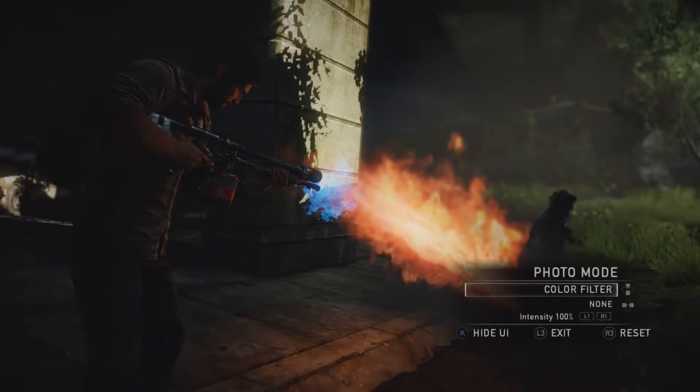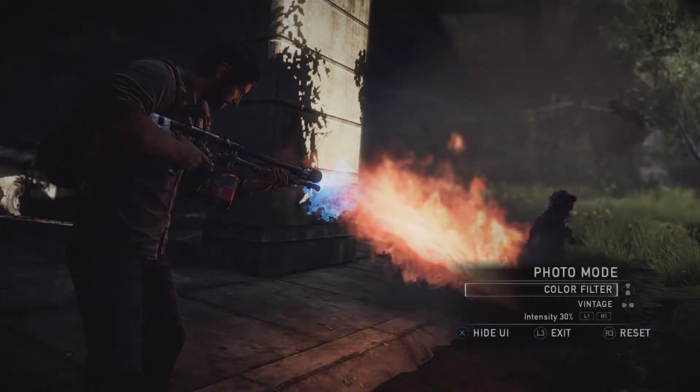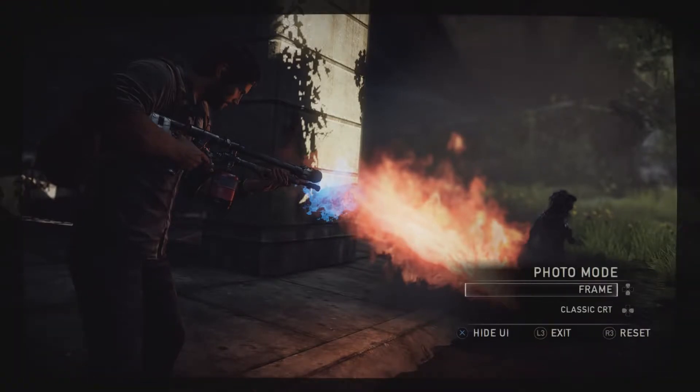In the Color Filter menu, you can select from a variety of filters to set the mood of your shot. Adjust the intensity of your chosen effect with L1 and R1. The Frame menu allows you to select from a series of borders to frame your shot just right.